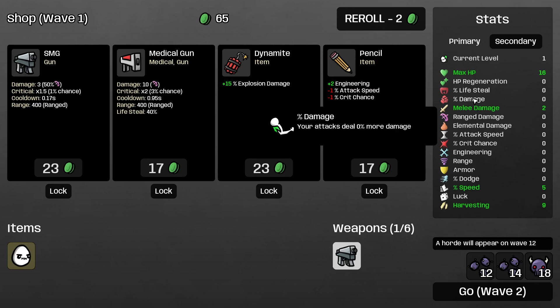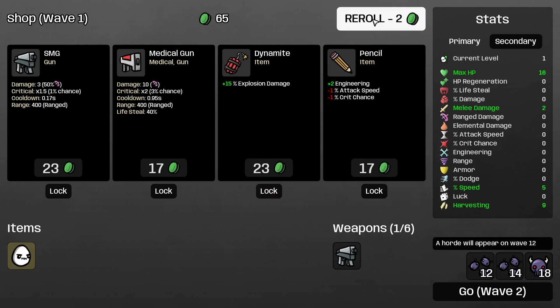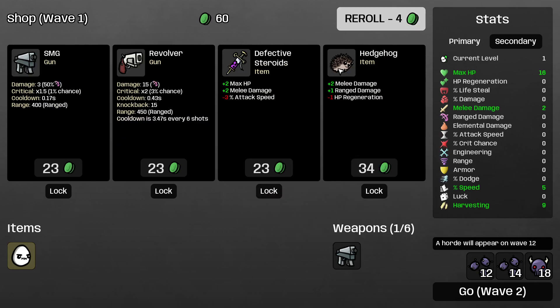Damage percentage — you can go both positive and negative on it. Preferably, if you're not playing an engineering character, you should care about your damage multiplier. Damage multiplier increases the damage of your weapon and the damage you deal with most items.